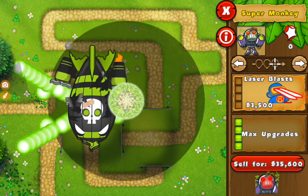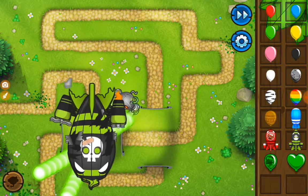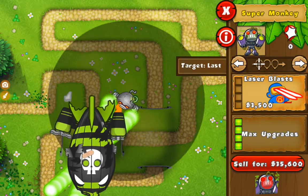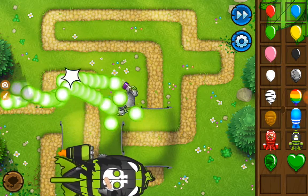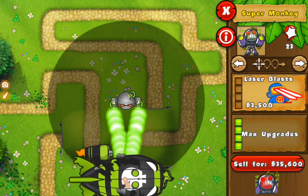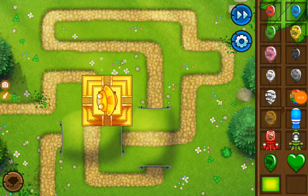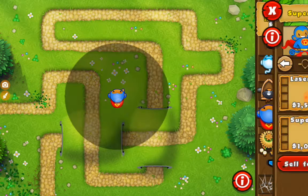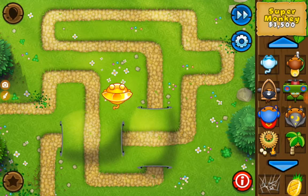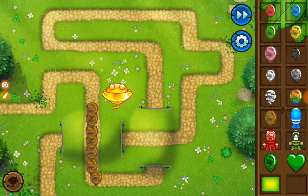Getting a Technological Terror doesn't mean that you have to get the plasma so it can pop lead. You don't need to get plasma or laser blasts — it's already good. Oh, and did I mention the temple can target camo, while original super monkeys cannot. So that's a good fact.